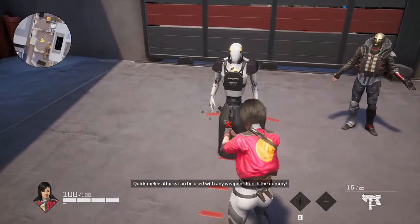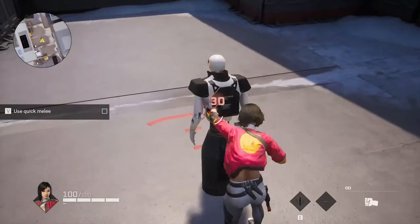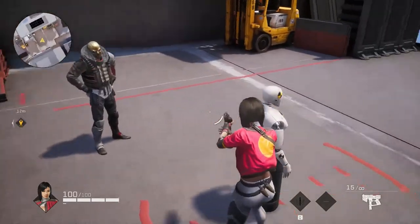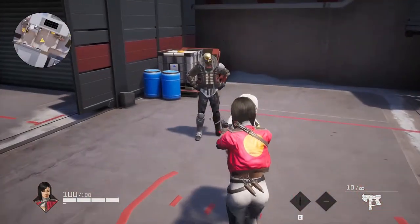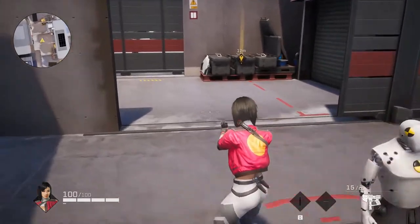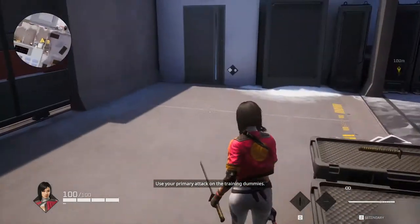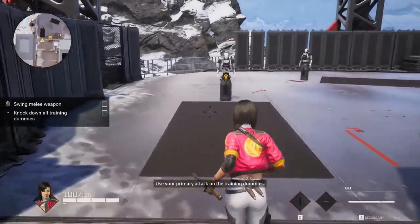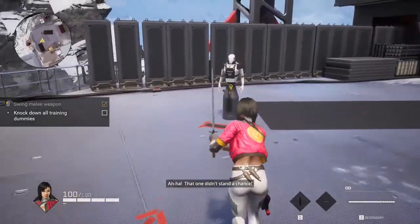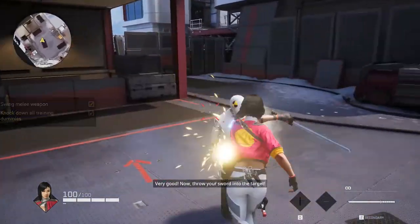Punch the dummy. Use your primary attack on the training dummies. That one didn't stand a chance — excellent! Thrash those dummies. Very good.